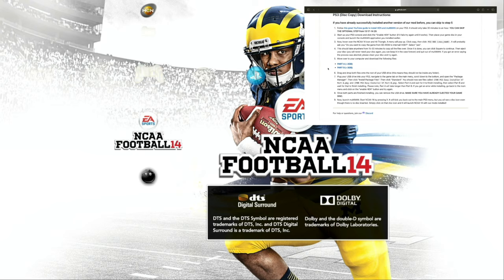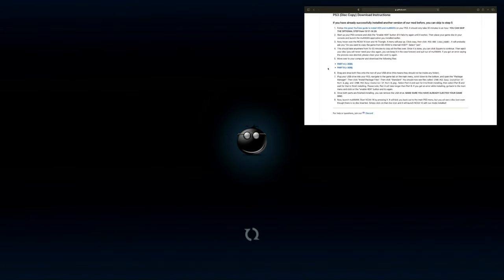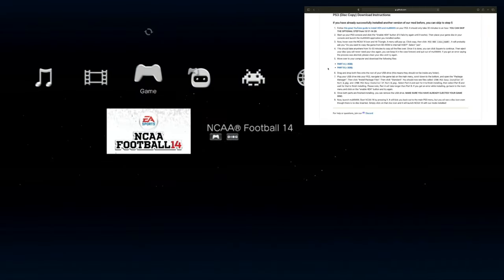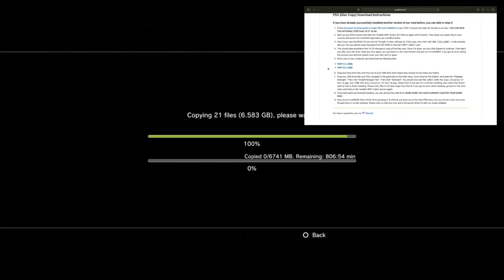Go straight to number two. It says startup PS3 console — I already did that. Enable HEN — did that already. Now launch multiMAN after you put the game in. I'm going to go ahead and click this, then hold L1 right now. The next step says hover over the NCAA Football icon and hit triangle. There it goes — NCAA 14. Then we're going to hit triangle and click copy. We're going to game, for sure.